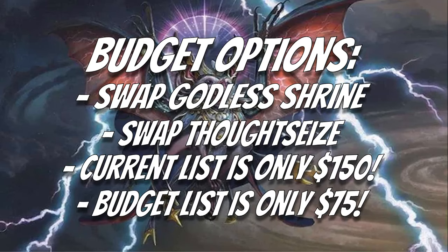Budget options are pretty straightforward. The only real swaps are: cut the Godless Shrines for Caves of Koilos, and replace the Thoughtseizes with four main-board Duress. That's it. The full list as recorded is only $150 USD, since we're running a lot of cheap commons and uncommons. I was able to get the budget list down to $75 with just those changes and a slight sideboard retool — not bad for a really sweet, fully functional bat deck in Pioneer.